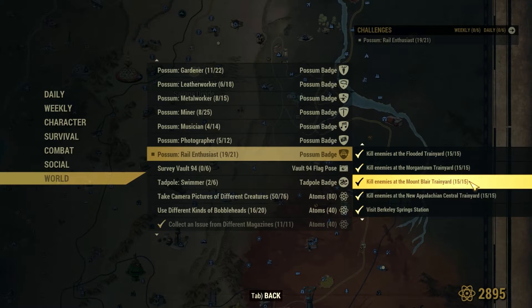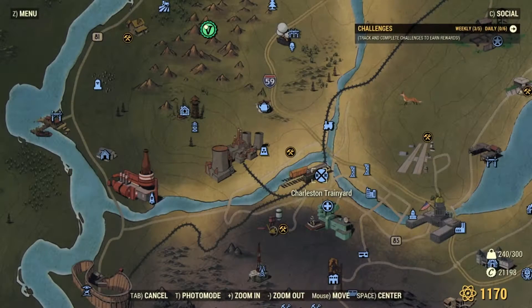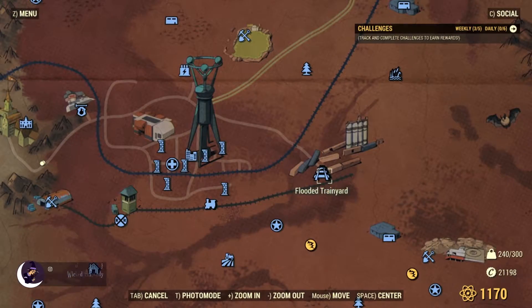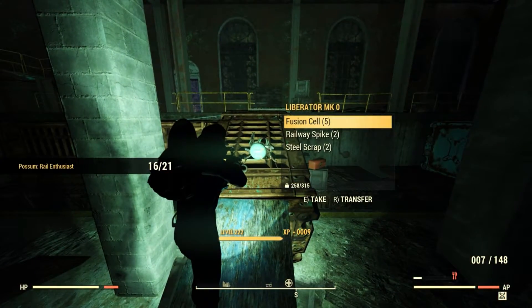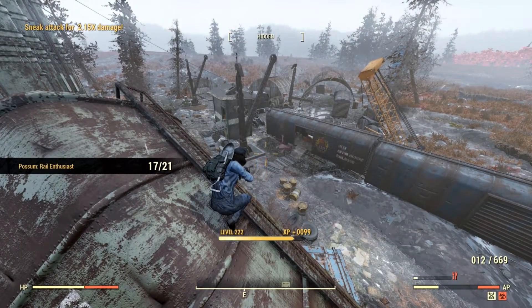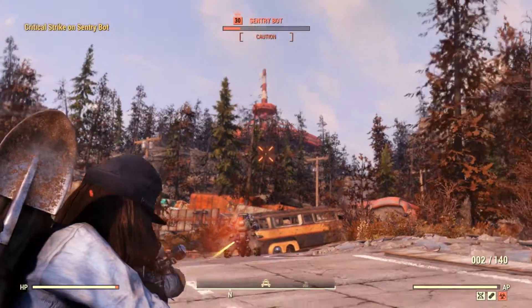We need to take out 50 baddies with this. Since the next four objectives are to clear out the train yards of a total of 60 baddies, I figured I'd take out two Scorched Beasts with one stone. The four train yards are in Charleston, Morgantown, the flooded train yard outside Watoga, and the train yard at Mt. Blair. We need to clear out 15 at each location and sometimes there aren't 15 in one go, so I just had to hop the servers a time or two. It doesn't actually matter what weapons you use at the train yard, but you do still need to take out 50 with the railway rifle.